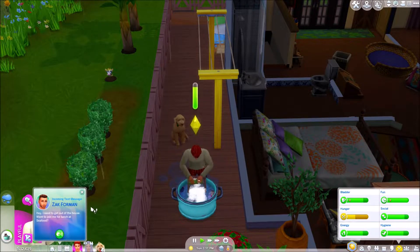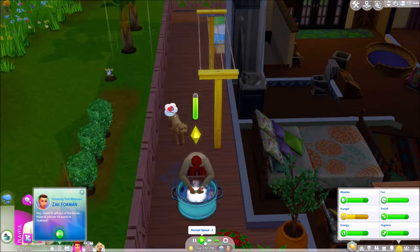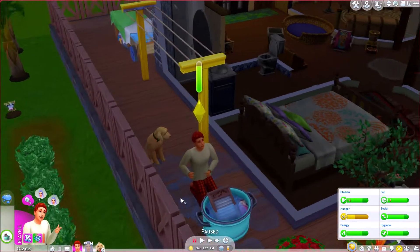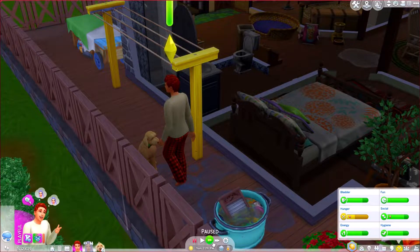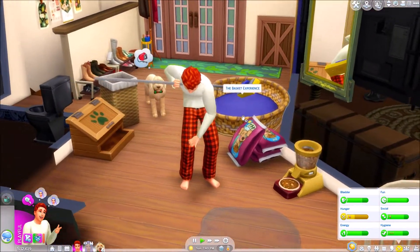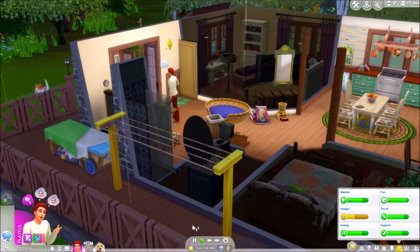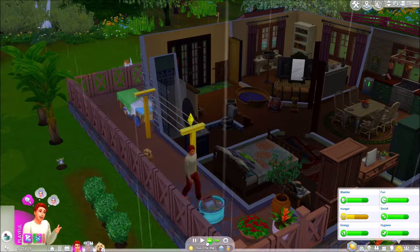Biscuit, we'll take you for a walk when we've done the laundry - we might see if there's any collectibles around. Zach wants to get out of the house and invites us to lunch at a seafood restaurant. He's actually quite hungry, but we need to get this laundry done. Looks like the invite's gone - that's unfortunate. Maybe we can invite him out. Let's unload and move to the clothesline. Oscar, that's not the right way to use a mop - very odd!